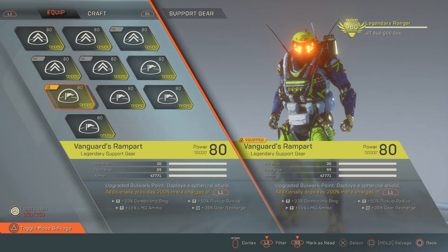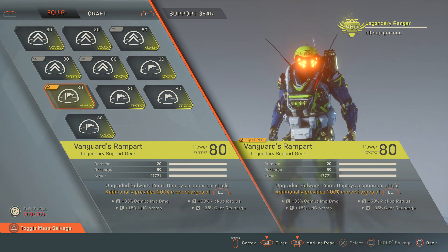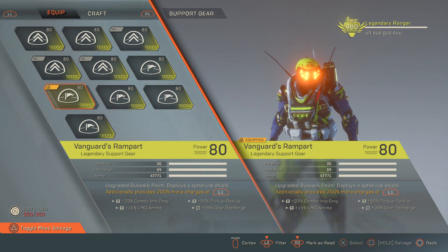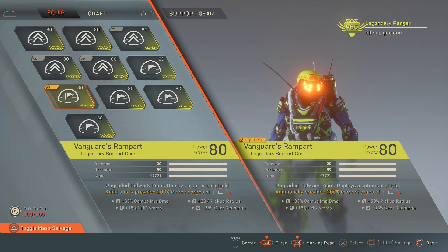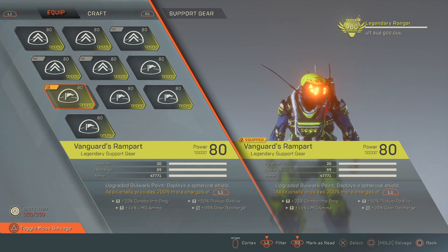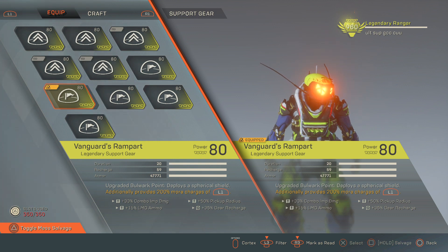A lot of people think that the item-specific gear recharge, which is showing on the bottom right, is kind of pointless. I always thought that too — I always ran for that double combo impact, always wanted more damage. But I'm going to let you guys know: it's not as important to have damage as it is to have support. It's nice for the Storm to come into the Ranger's bubble and get those binary charges. We're going to run this Vanguard Rampart with only one combo impact, 33%. It's not even a god roll.